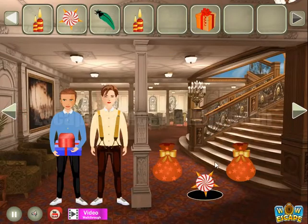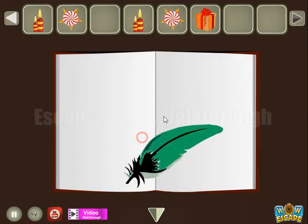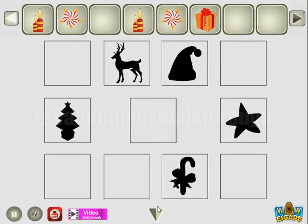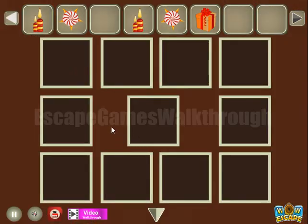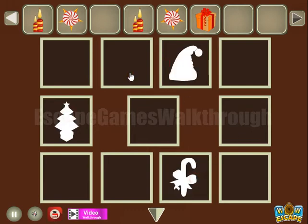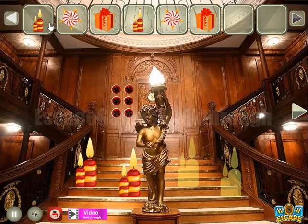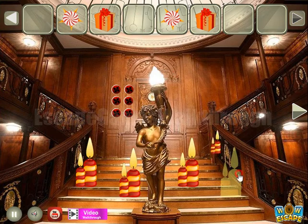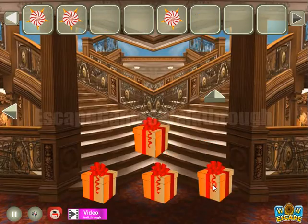Then we have a bag to put here to get the star. We can put the feather here to get another hint showing positions of different Christmas items: tree, hat, candy cane, deer, and star. We've got the present. Then put two candles here to get the candy star, and one more candy star from this present.